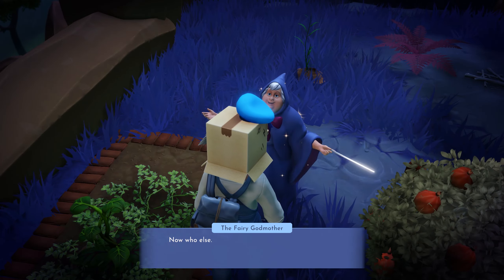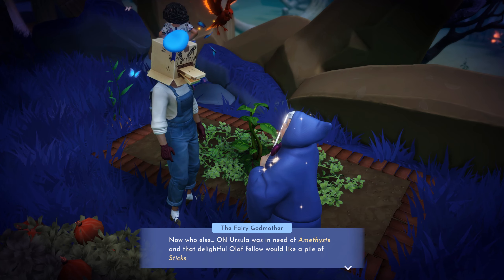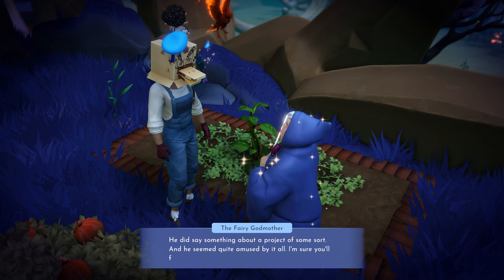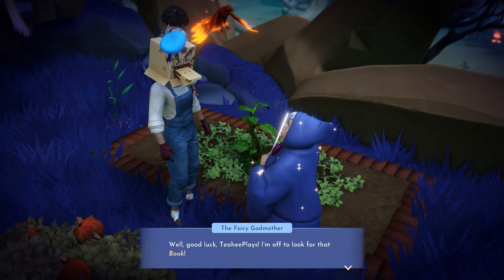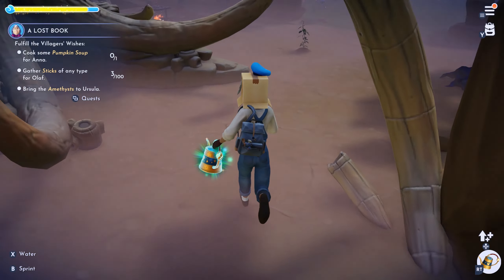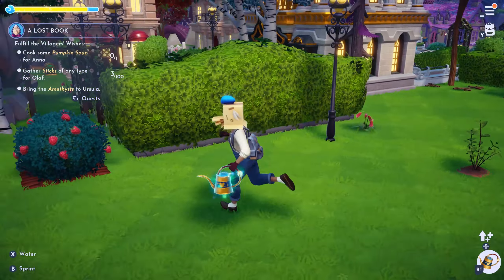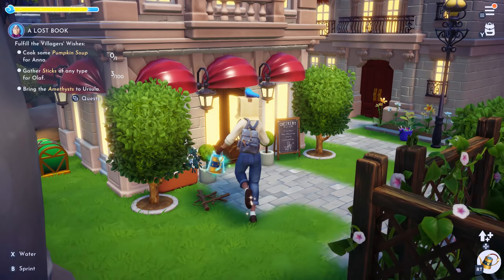Who else needs help? Ursula was in need of some angelfish, and that delightful Olaf fellow wants a pile of sticks. Why sticks? I haven't the faintest idea — he did say something about a project of some sort and seemed quite amused by it. Well, good luck — I'm off to look for that book! I should give Olaf my sticks, but those are my sticks I collected. Let's make pumpkin soup first. Merlin likely has the next quest for the new character — don't think we'll see that this video.